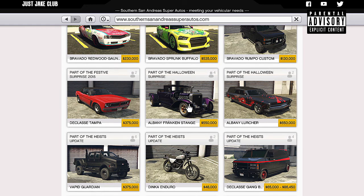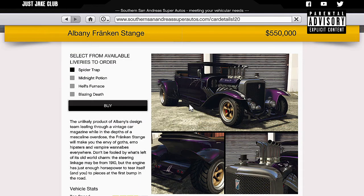Rockstar aren't going to take it away this year — I think it's here to stay. As you can see, we've got four different types of liveries to choose from. We'll look at these a little bit closer inside LS Customs, but to give you a quick idea of what they look like, they're pretty simple but effective. I'm going to get this purchased now for $550,000 and meet you back in the LSC.